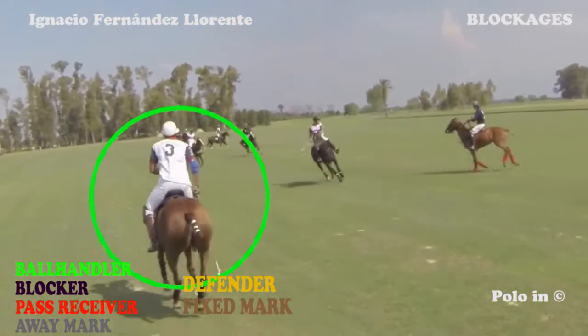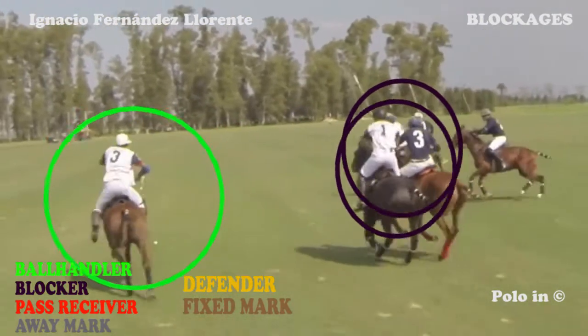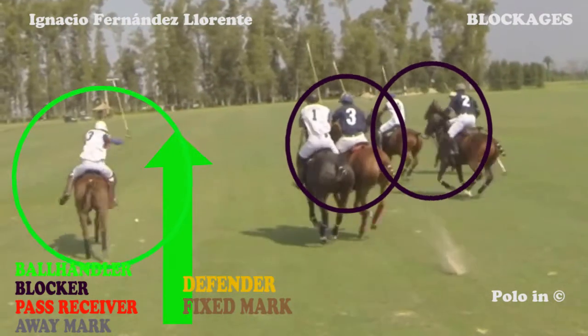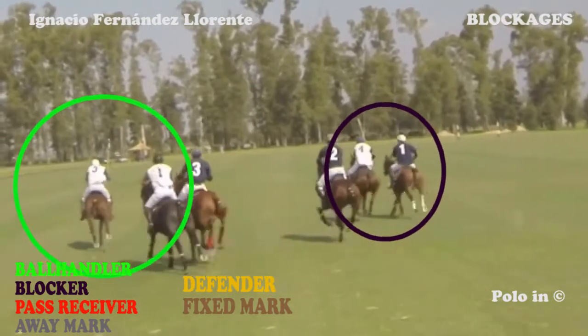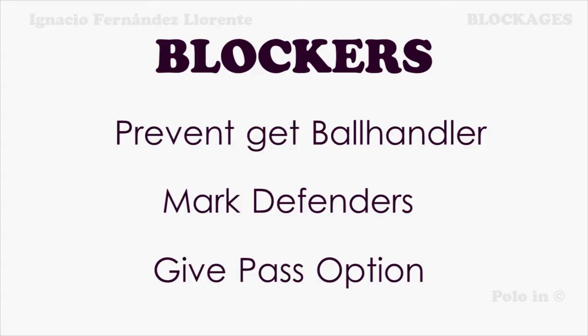Here again, the ball handler — number three in the green circle — waits for the white blockers in the violet circles to do their work, leaving him with the left lane free to advance and accelerate. The mission of the blockers is to prevent the opposing team's players from getting to the ball handler. In other words, they are marking the defenders.